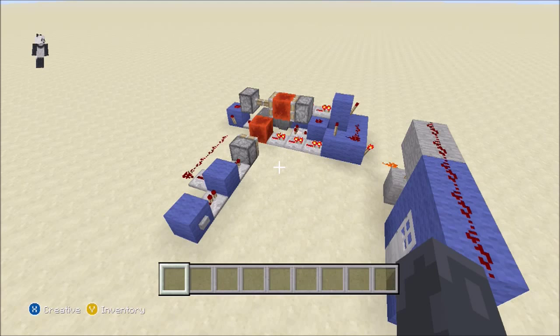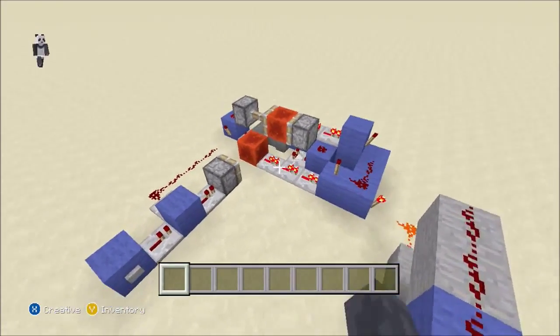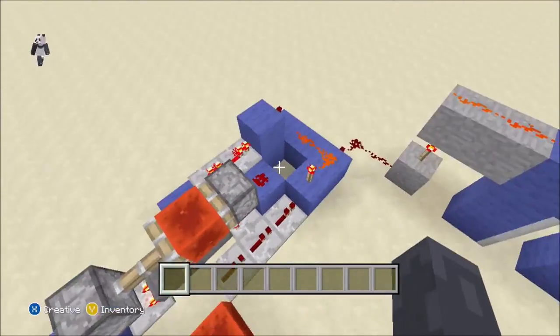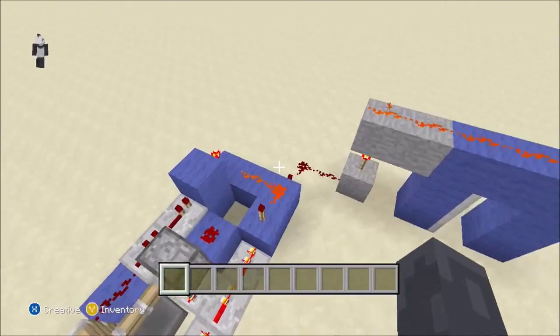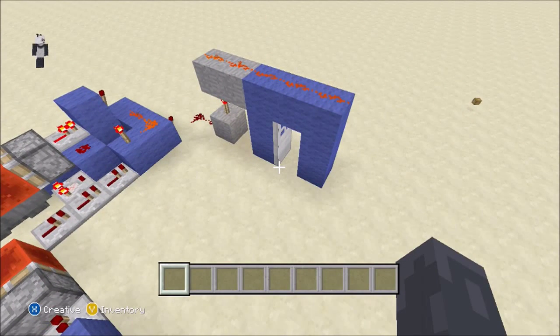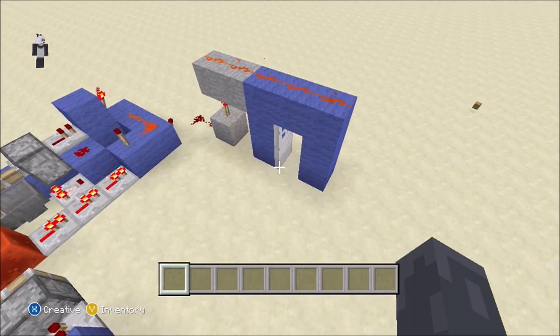Hey everyone, this is Rocky here and I'm going to do another redstone tutorial on a timer thing that you use to keep a door open or whatever. So when you press this button over here, you just wait a couple seconds. I don't have it on a long timer, but that's just because of a demonstration, and it closes the door. Here I'll show you guys with the door open — it just changes and then a couple seconds later it closes.